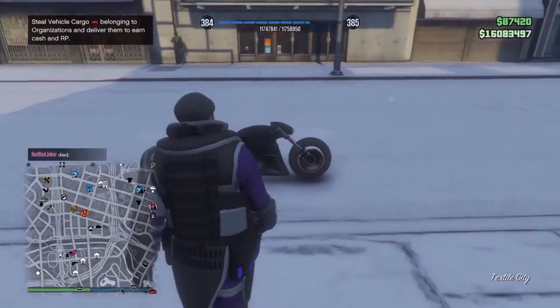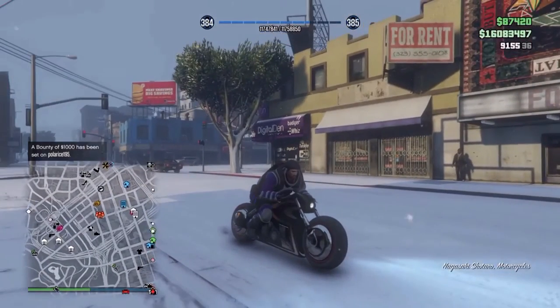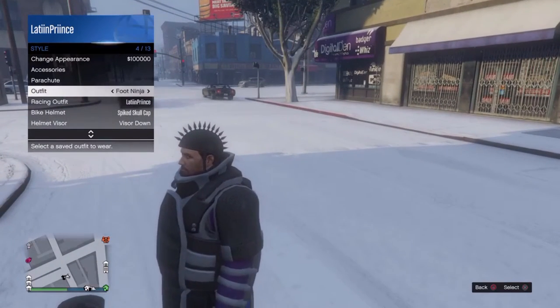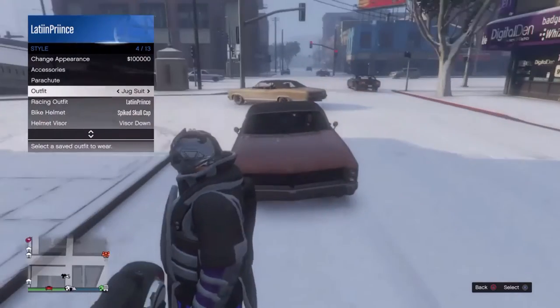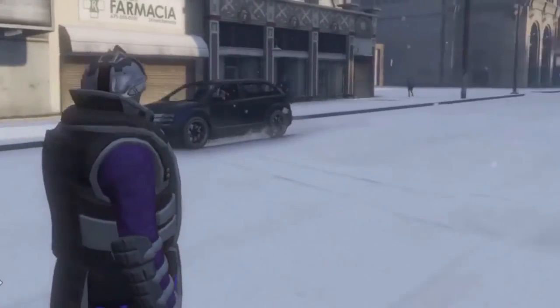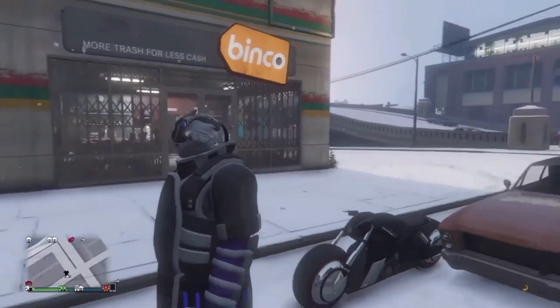Once you're done, go to your bike and press triangle to click on your bike. Open up your interaction menu and hover over the juggernaut outfit. Once the helmet is coming off, press on your outfit one time. Don't spam it because it'll get rid of it. Just click on it one time and you'll notice the helmet kind of shrinks or gets smaller.